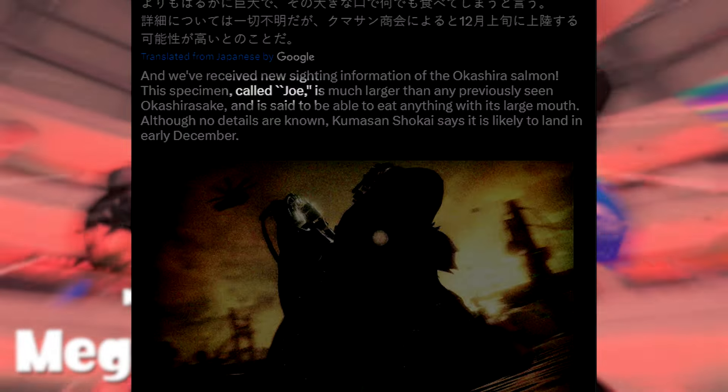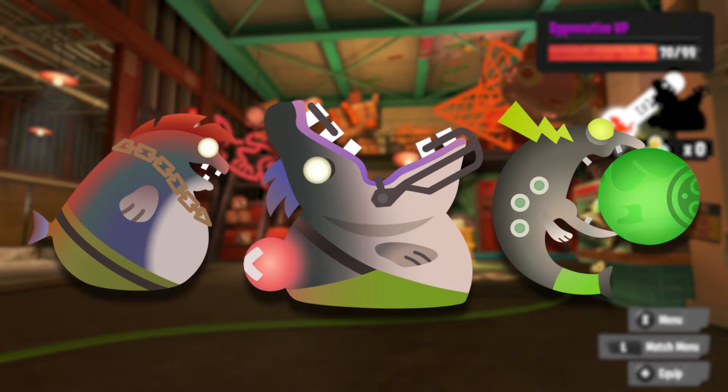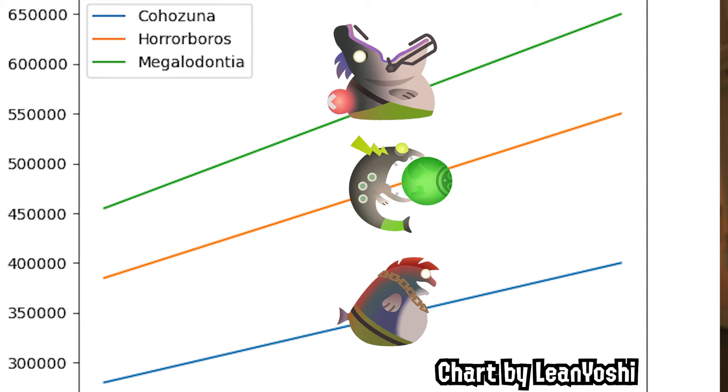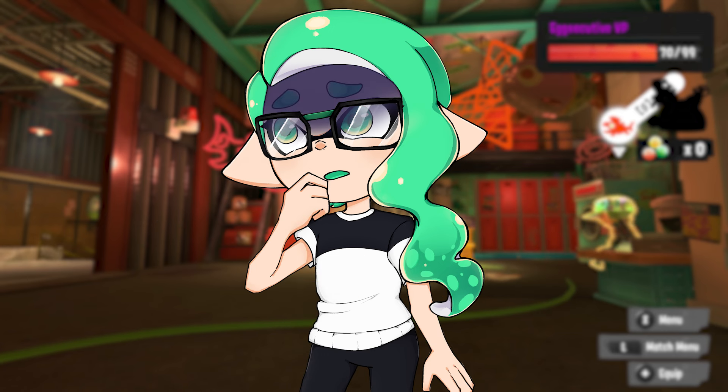Megalodontia, informally known as Joe thanks to an auto-translate mistake, is the newest and third King Salmonid headed to Splatoon 3's next wave. And with the current upward trend of King Salmonid HP, I'm a bit afraid of how bulky number 4 might be.